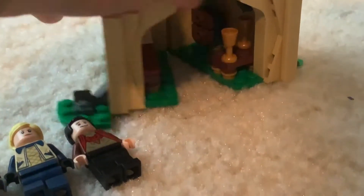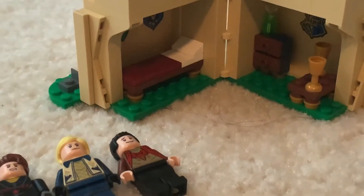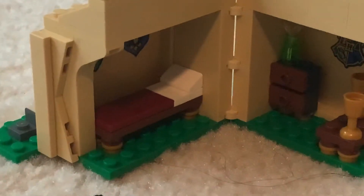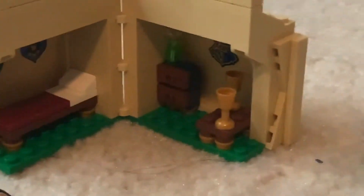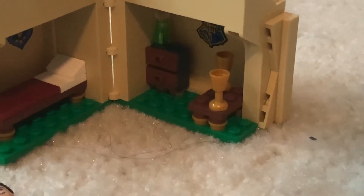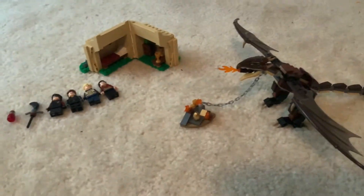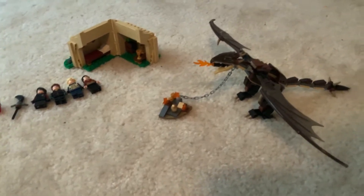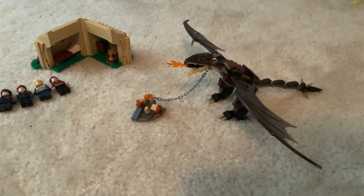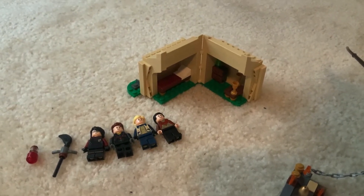Over here there's this house, which has a bed, some stickers back there, a cabinet, and a table. The set's really cool. I do like the Hungarian Horntail dragon and the little small house.